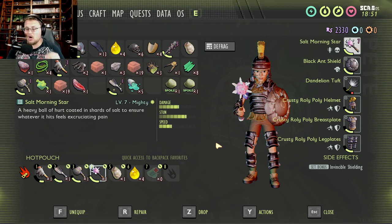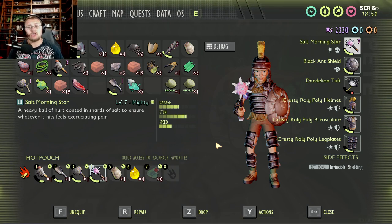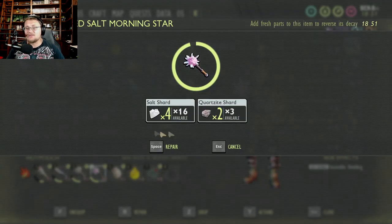First, let's talk about the weapon. The salt morning star is a bashing-type weapon that comes stocked with the salty perk already on it, so you get to go down the mighty path with it. That gives you up to 80% more damage on your weapon and 80% durability, which means you're not going to be repairing this weapon very often.